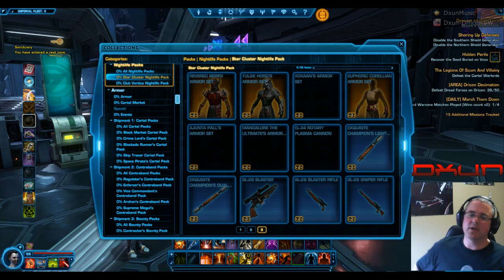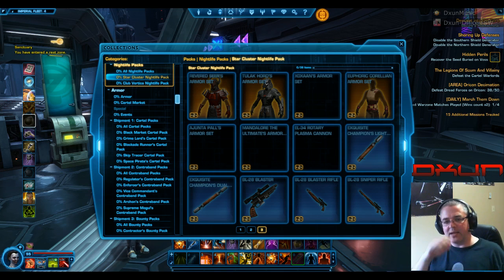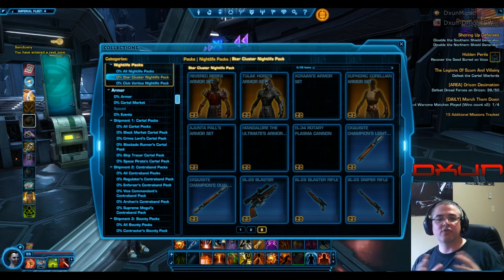Hello everybody, DachshundTalking here. We're going to be — I'm on PTS again, and I'm going to show you a couple more things about the upcoming nightlife packs. Now we know that there's two of them, at least, and the first one is Star Cluster and the second one is Club Vertica.